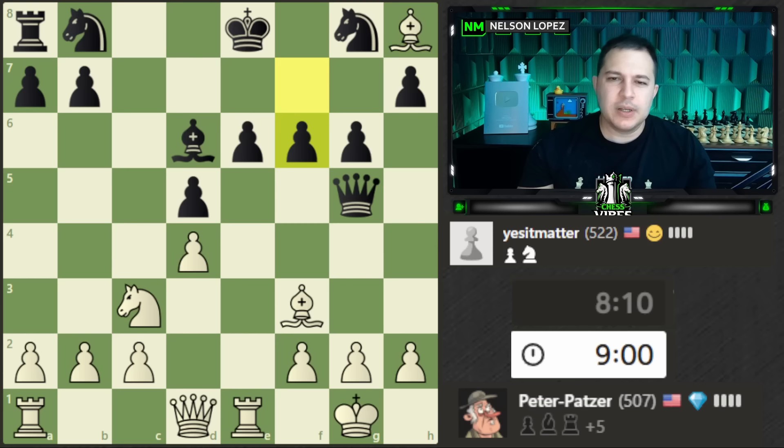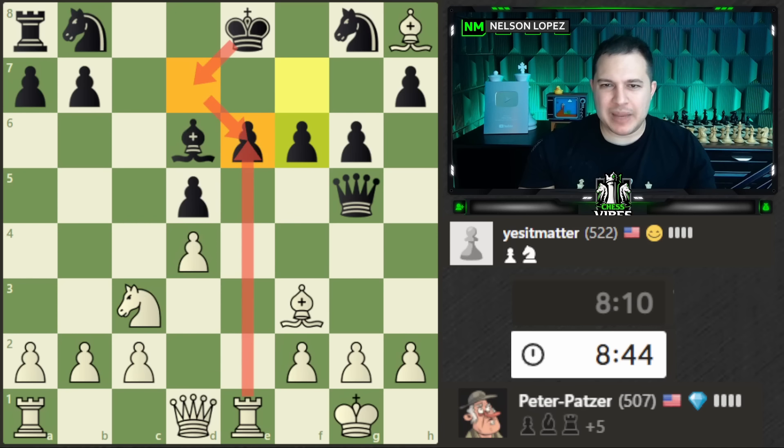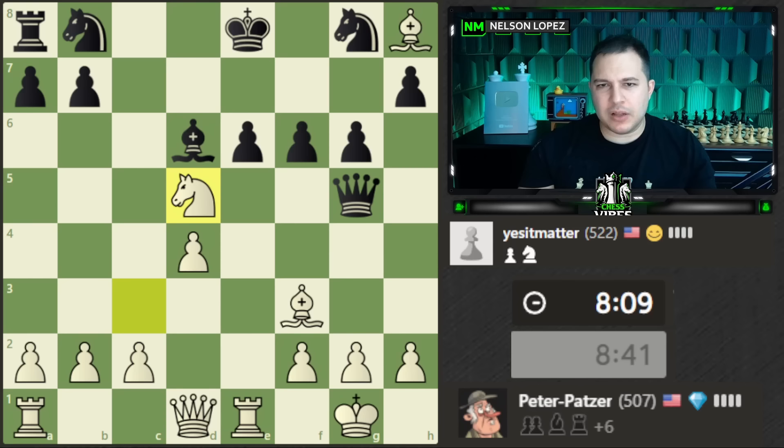Both options look pretty good. I'll take this one with the knight — after I take here with the rook I think it would go to d7 and I'd waste some time. This way I keep that move for later and get my knight a little closer to the action.